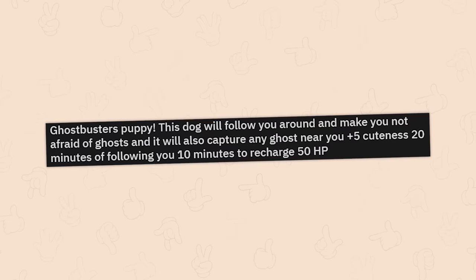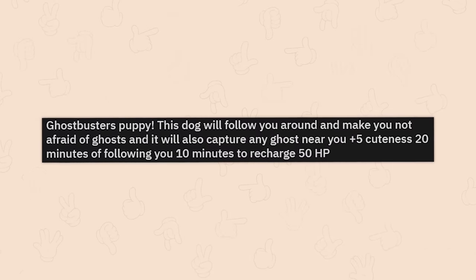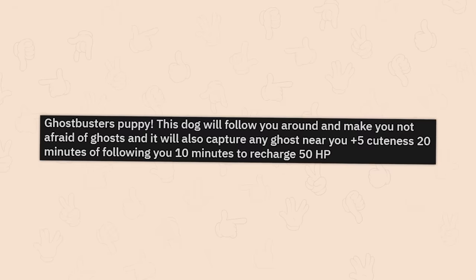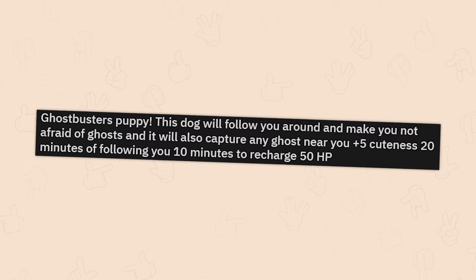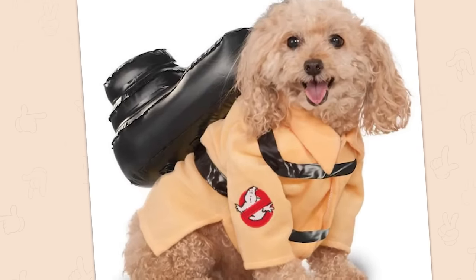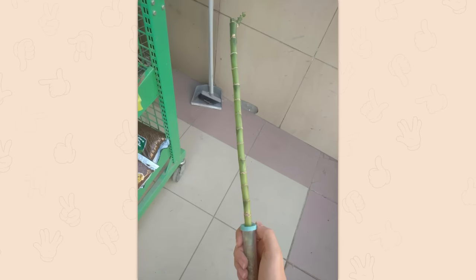Ghostbusters puppy. This dog will follow you around and make you not afraid of ghosts, and it will also capture any ghost near you. Plus 5 cuteness. 20 minutes of following you. 10 minutes to recharge. 50 HP. Oh my god, I want one. Bamboo sword. 10 attack, 5 durability. If damaged, repairs itself over time. Cool. Respectfully, 10 damage — I'll just feed it to the elephant. Thanks.